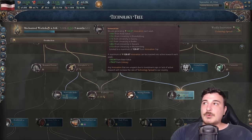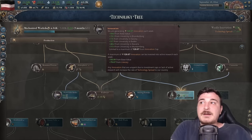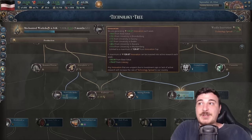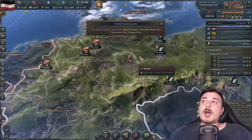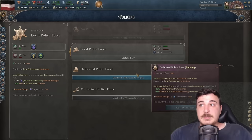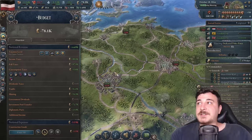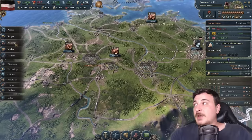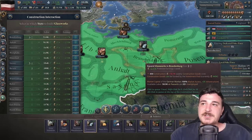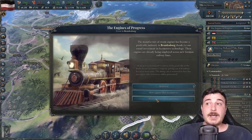We're getting a ton of innovation without having built any universities ourselves — Bavaria's universities alone give 40 innovation points, plus more from Saxony, Württemberg, Baden, and others. We got landed voting — moving away from autocracy toward a more democratic society. Let's try dedicated police force again — second time's the charm. Private industry is aware of the glass shortage and has four glass factories queued already.